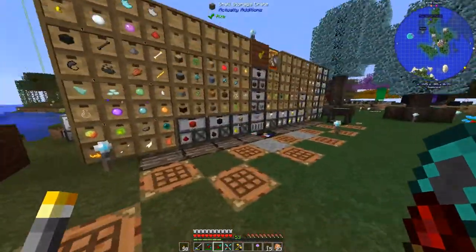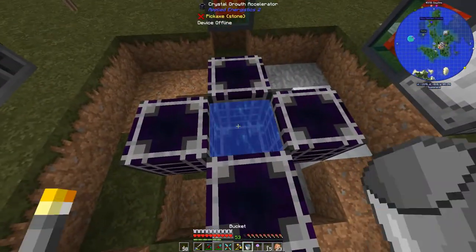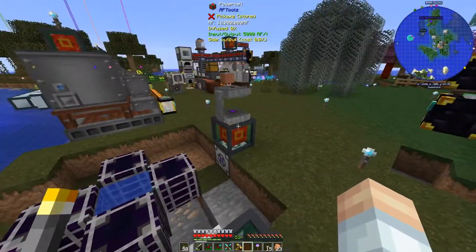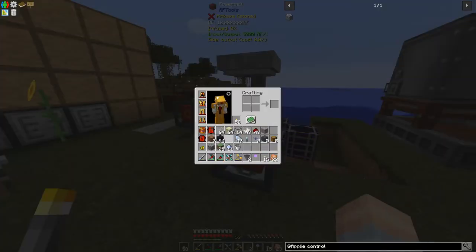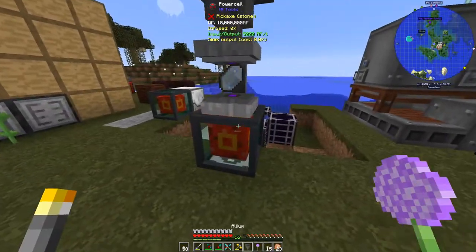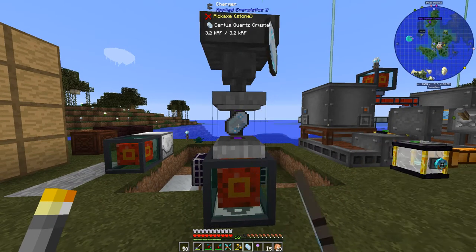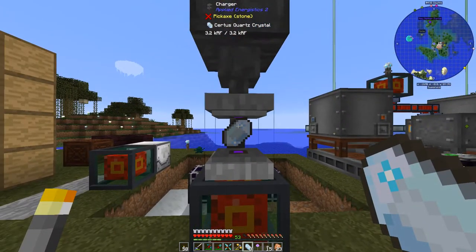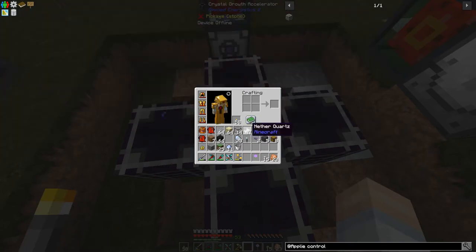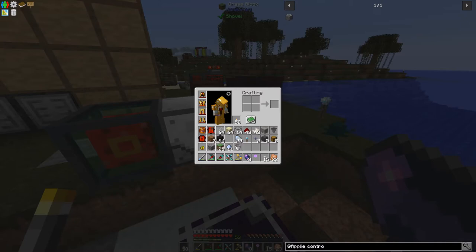We need a bucket and some water - like that, right there. We'll take our energy acceptor and put it right there. Let's put a hopper on there and put some certus quartz crystal in - that way it can just load them in, one at a time. I know people really love this mod; it's just a bit annoying to me, but to each his own.